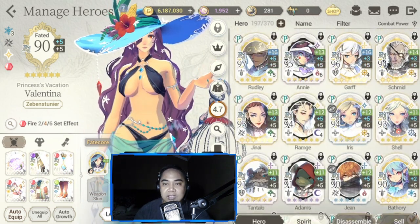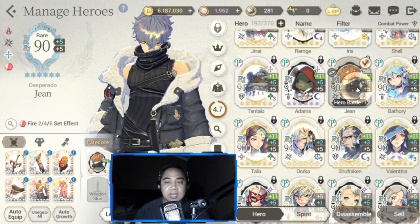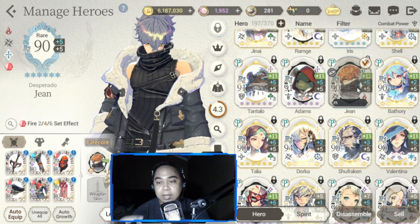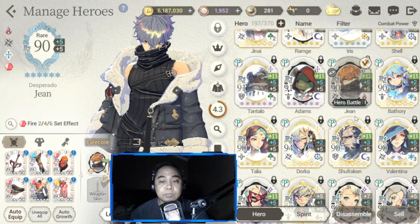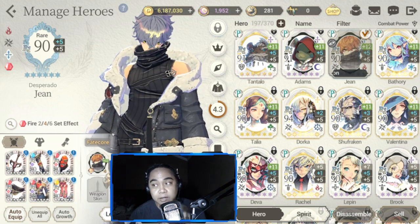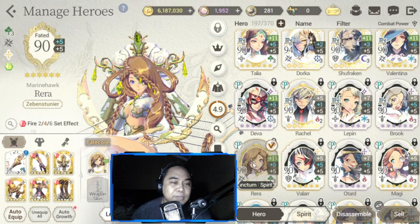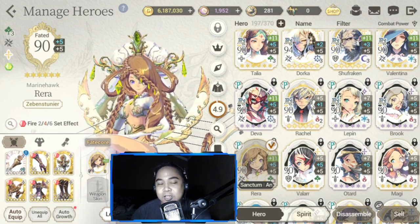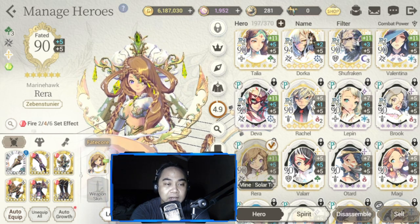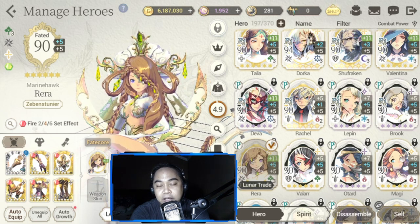Out of my top 16 heroes, only Gene is not being used, leaving me with 15 for tag PVP. I'm also working on FC Rara — I made the mistake of awakening her with green, so I'll be re-awakening her with all red to bump up her HP, then equipping her with green gear.